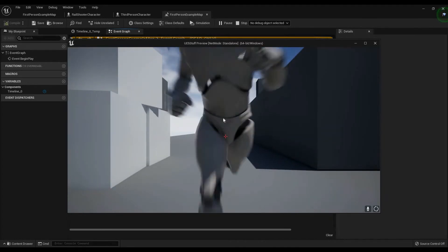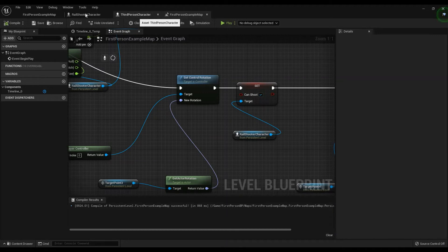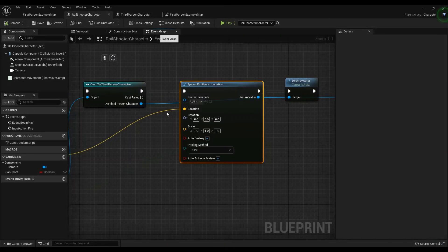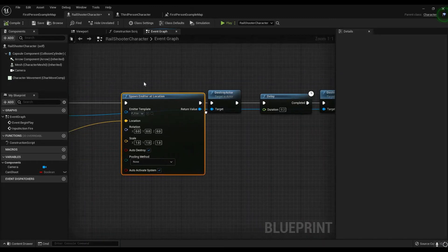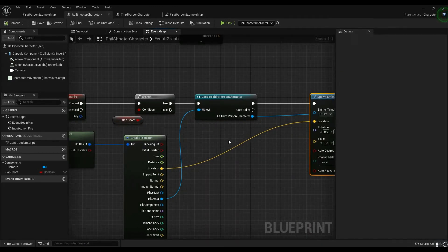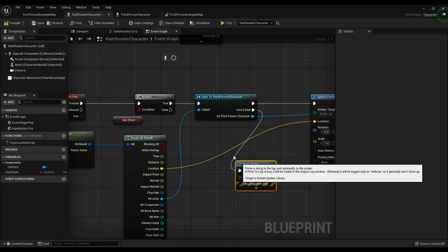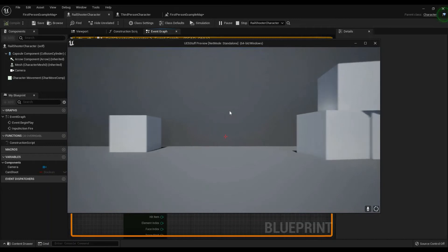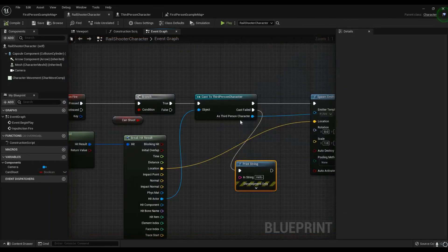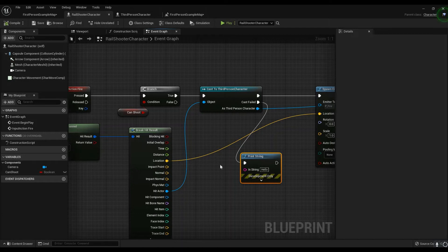Hey, look at that — he's coming at us! Huzzah. And he exploded. But can we shoot it? Let's go to Rail Character and check if hit actor is working. I'm pretty sure the cast is failing. Let me put a print string on cast fail to confirm. Yep — cast is failing. Why? Let's find out.